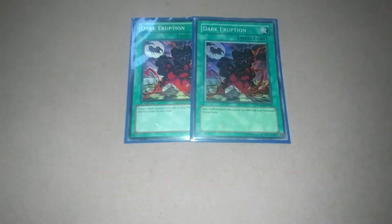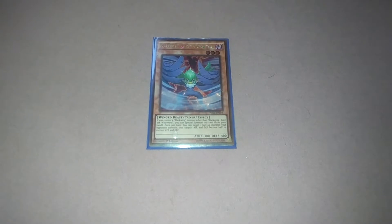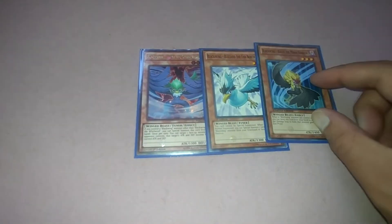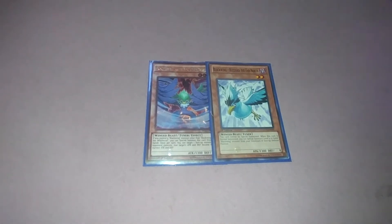Dark Eruption is like Monster Reborn except for dark monsters. Dark Eruption adds one dark monster with 1500 attack or less from your graveyard to your hand. You'd use this to get Gale back if you wish to synchro again, get Blizzard back — since Blizzard cannot be special summoned but you can return it to your hand and when normal summoned it brings a Black Wing from the graveyard to the field in defense position — or get Kalut back.